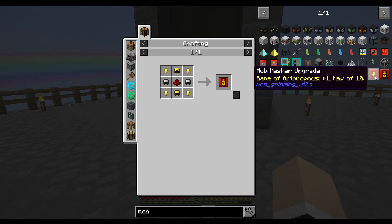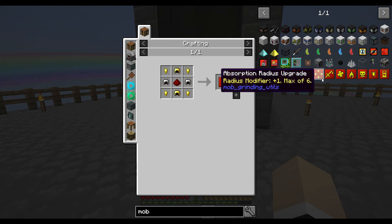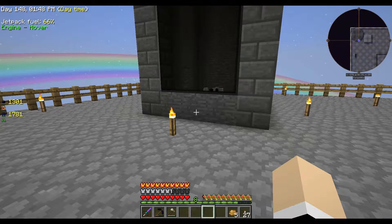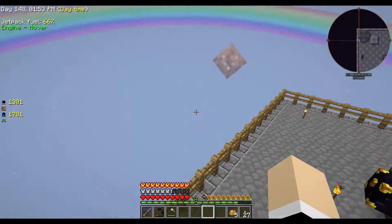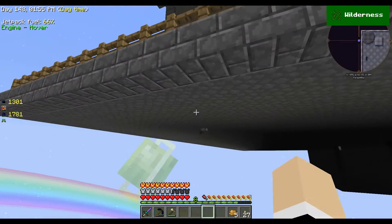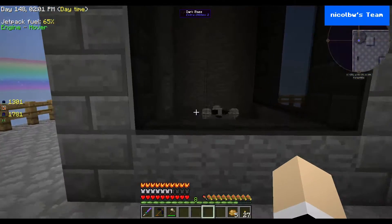So it's kind of expensive, but you can add on beheading with a max of 10 of these in there, and these are fairly cheap. You can do bane of arthropods, smite, fire aspect which I don't recommend, looting, and sharpness. You can add on multiples of those. Now in order to get it to work you need to give it a redstone signal.